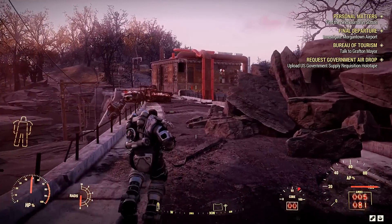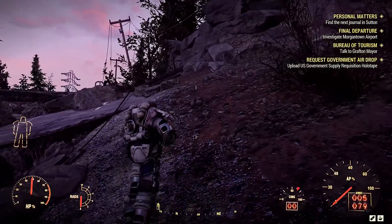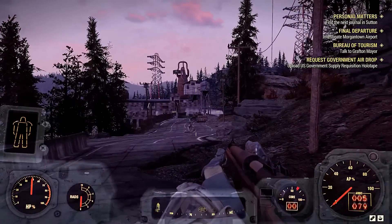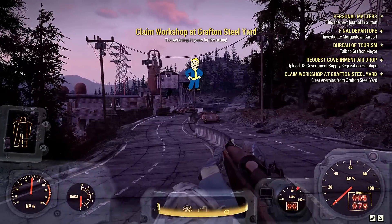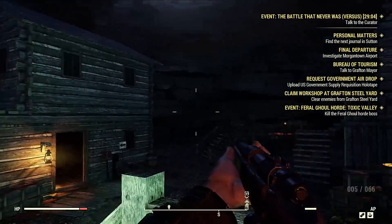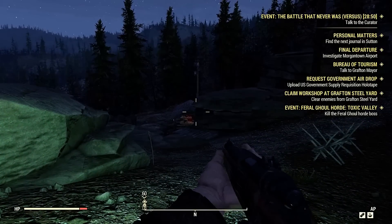Everything I saw was just AI enemies — nothing was friendly. Every once in a while you'd come across a robot that won't attack you, but they weren't really NPCs, more like a talking toaster. I didn't have a terrible time playing solo, it just feels kind of aimless. As you can see, the side of your screen just fills up with random objectives. Some of them you pick up when you're not even attempting to, and they just keep piling up. You can go into the menu and disable them to remove the icons, but that's just going to keep filling the more you go through the game.